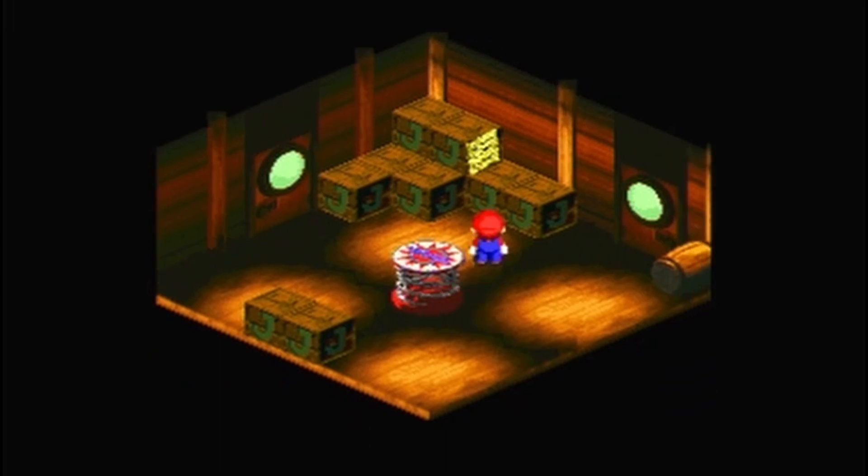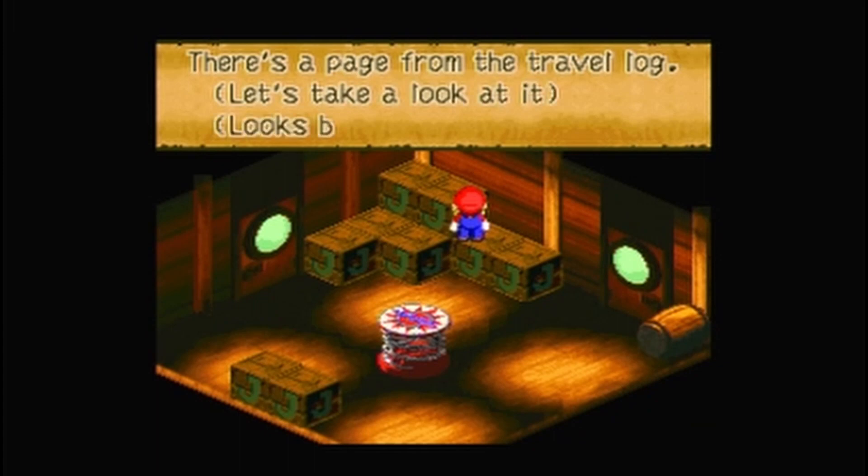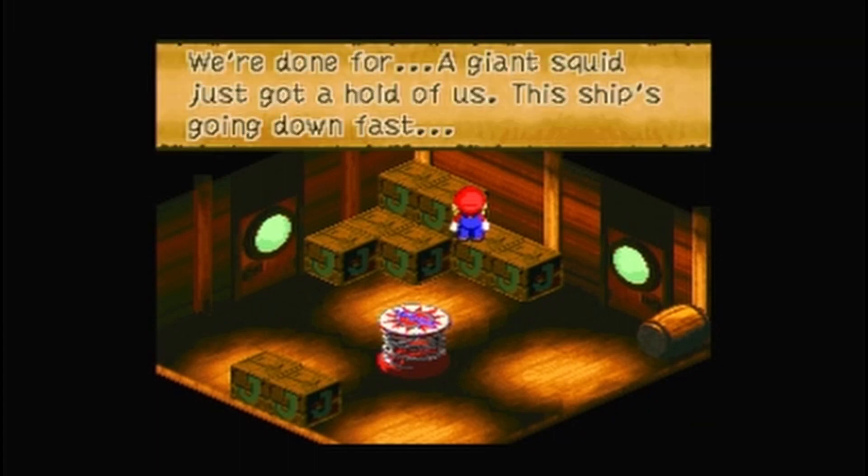Now we're in the sunken ship. First things first — we have a note. There's a page from a travel log. Let's take a look. "We're done for. A giant squid just got a hold of us. The ship's going down fast."